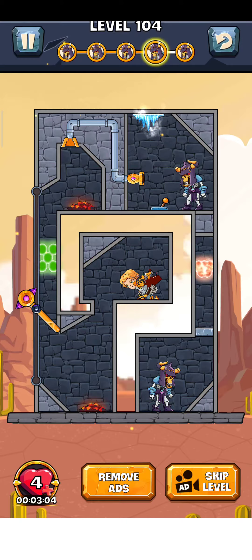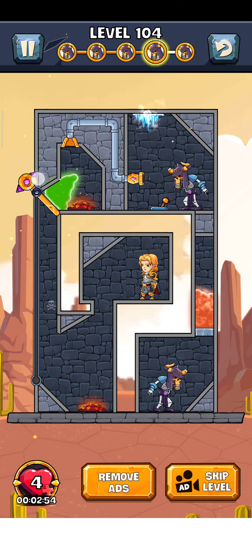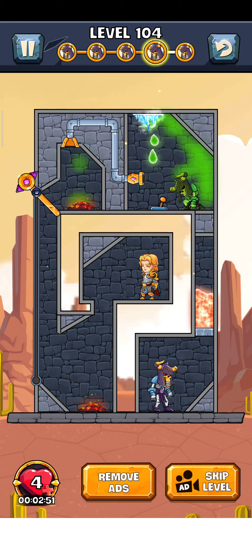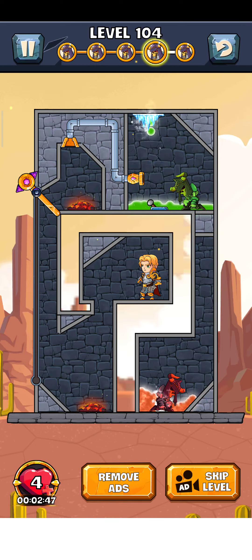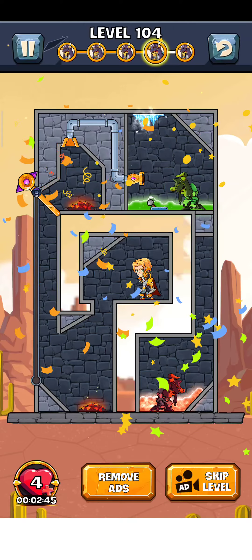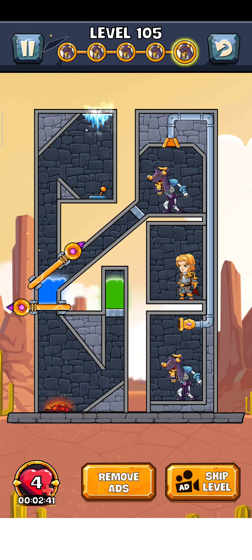Just tap on here for the next level — level 104, so let's play. I'll grab this pin here and blow it, and now we make the generator poison. Then the door is open, so the level is complete. Just tap on here for the next level.